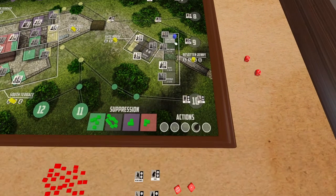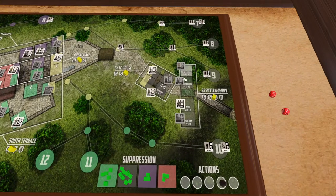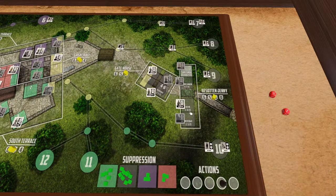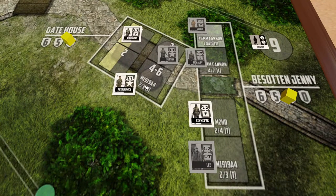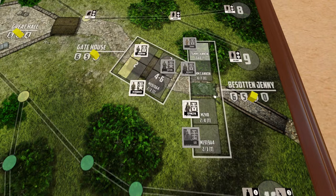For example, let's say we're suppressing — we would spend the load token, get rid of it, and take seven suppress tokens and place them in gray because Besat and Jenny is going to be targeting gray and suppressing against gray. So those are the tank crew spaces. You may be wondering why there's a tank crew space in the gatehouse — that's because the 30 cal from the assistant driver's spot on Besat and Jenny was removed and placed in the gatehouse.